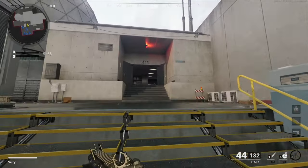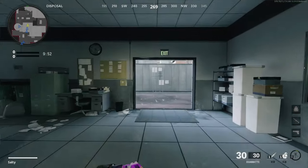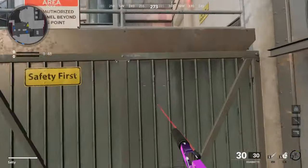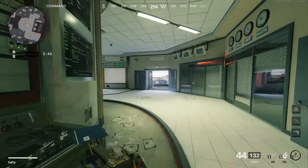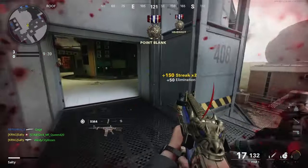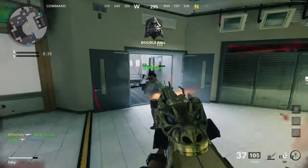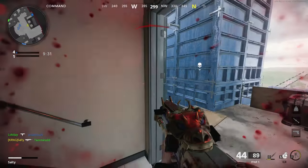Alright, we have the FFAR — using this blueprint that has the alternate iron sights. Apologies for the clearing of the voice, I just had a sneeze attack and it feels like I've got a worm in my throat. So basically what we're going to do here is use the FFAR like an SMG, because that's where it's most beneficial.